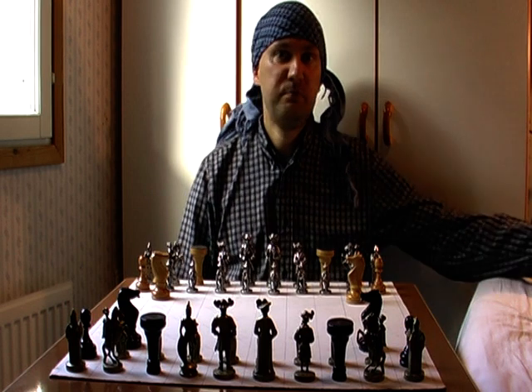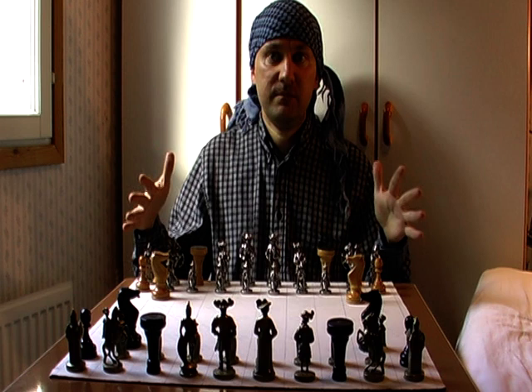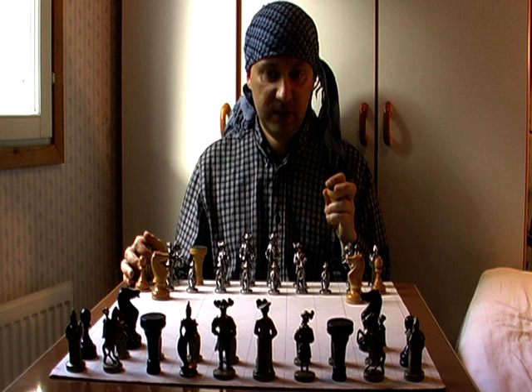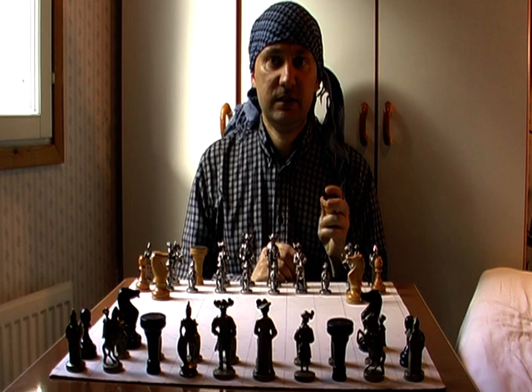We have played chess for hundreds of years and we finally have a new form. This is 10 times 10 instead of 8 times 8, which means we have a hundred squares instead of 64. And a new piece called a seeker piece. The seeker moves like the Queen, with the difference that it's either an up seeker or a down seeker.